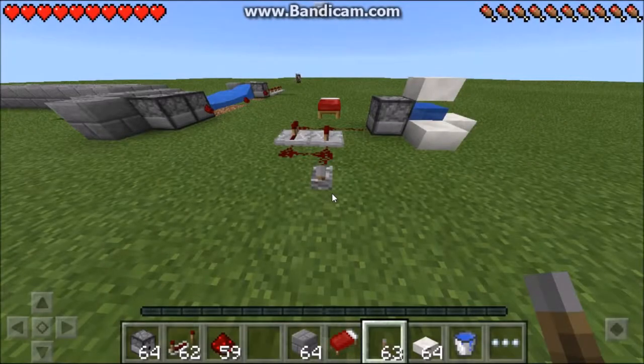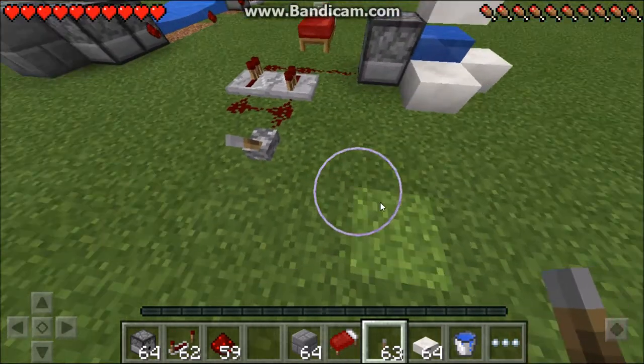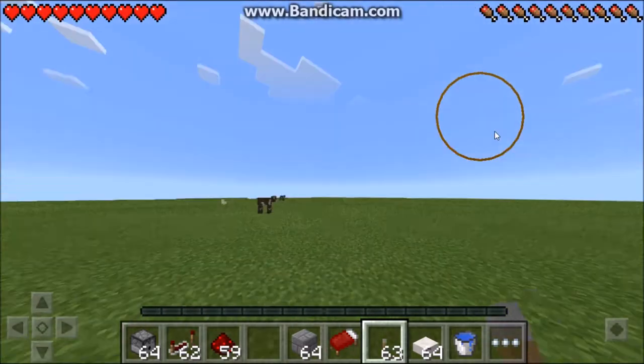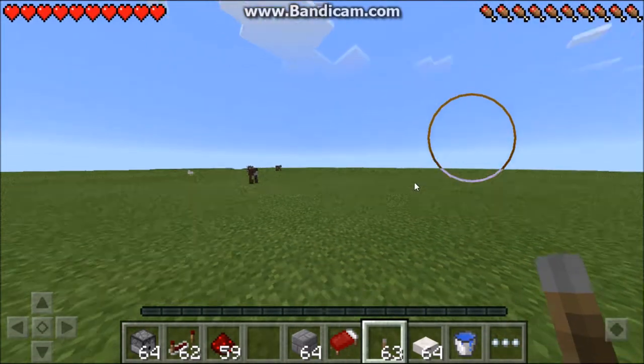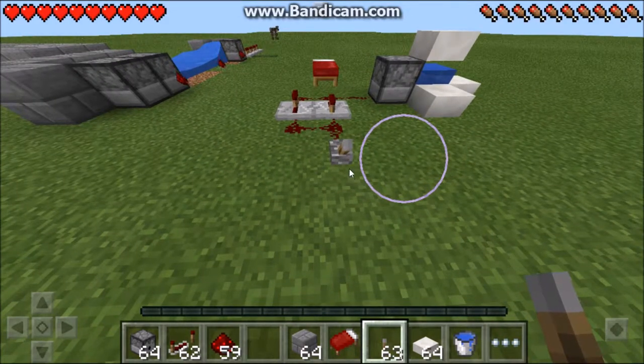Hello guys, today I am going to be showing you something I messed about and found out. It's basically slabs, a water bucket, and TNT in dispensers, then a redstone clock, which can be replaced with any redstone clock you want.